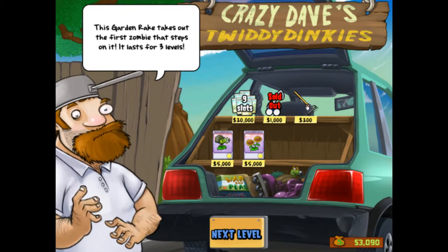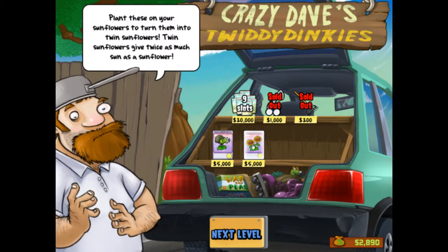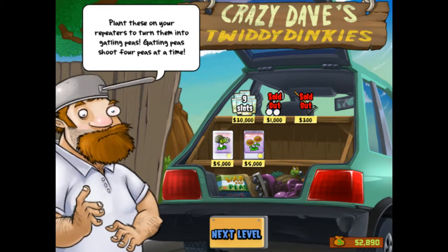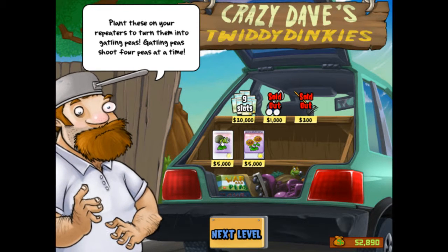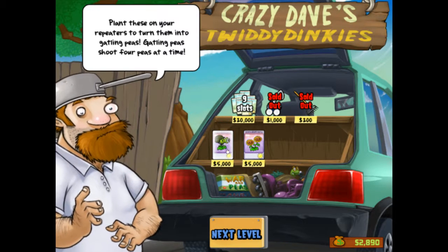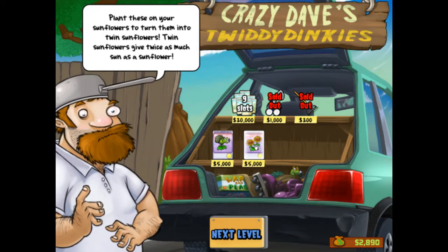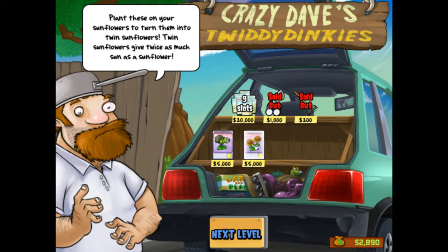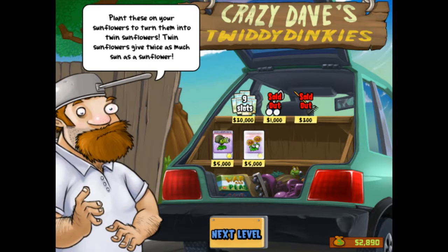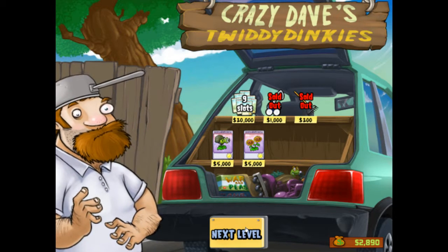Sometimes I forget and it's tough. These two items are different — they upgrade an existing plant. This one you put on repeaters and they turn into these army shooter guys — Gatling peas. Very, very powerful — a real game changer if you can get that unlocked. And likewise, the double sunflower: you place that on a single sunflower and you get twice as much. In fact, you can do a single column of sunflowers with these on top and they'll do the same amount of sun generation as two columns. Very useful and powerful.